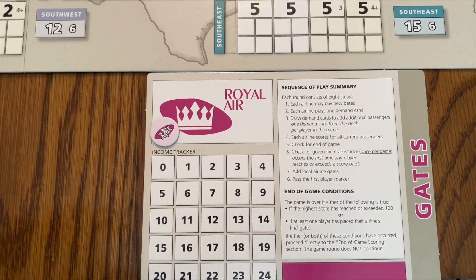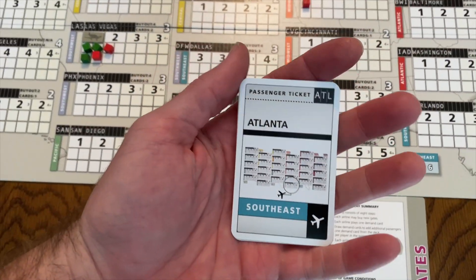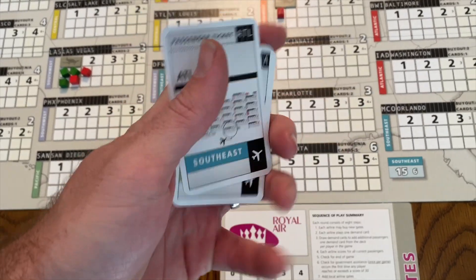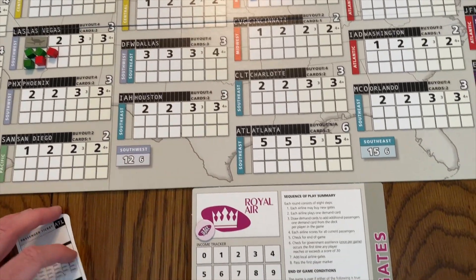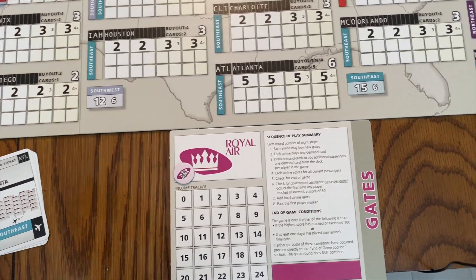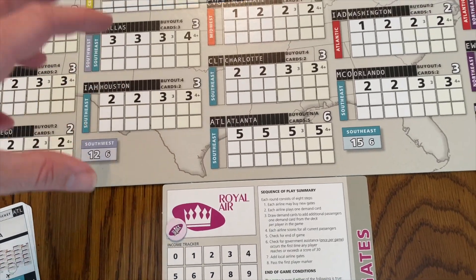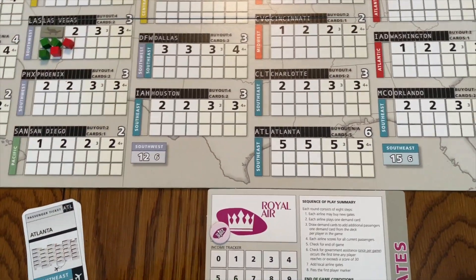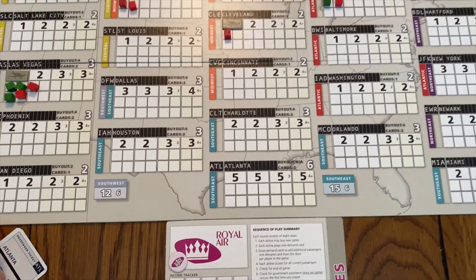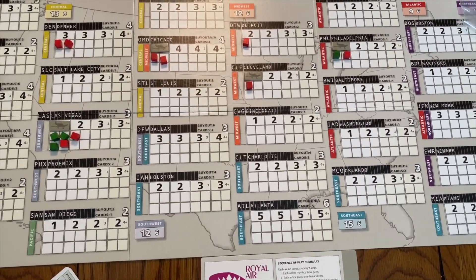The reason owning gates matters is that each passenger cube in your gate contributes to your income, which translates to points. On your turn, you play a card to add passengers to a city of your choice — maybe New York or Seattle depending on where you have airports. You can buy a gate, then play your demand card, then draw demand cards — one per player — adding random customers that could affect either player.